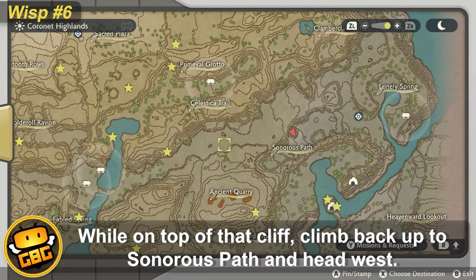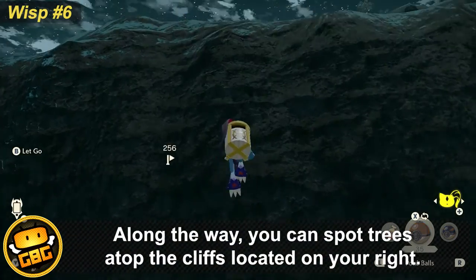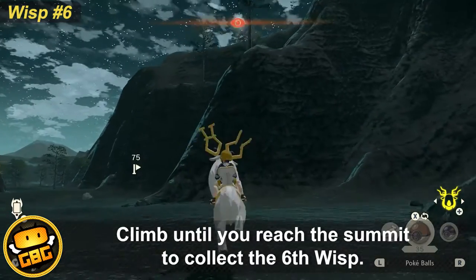While on top of the cliff, climb back up to Sauner's Path and head west. Along the way, you'll spot trees on the cliff on the right side. Climb to the summit to collect the wisp.